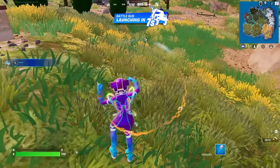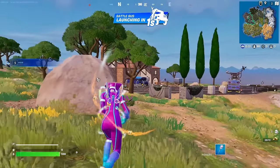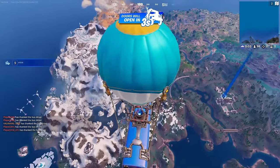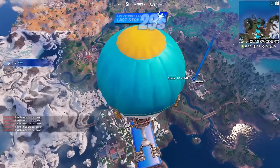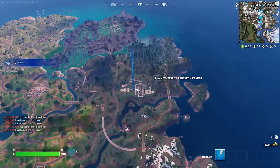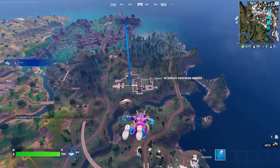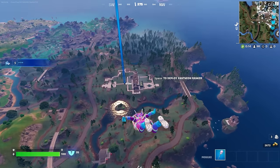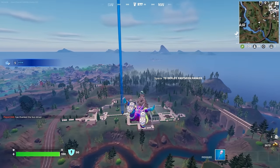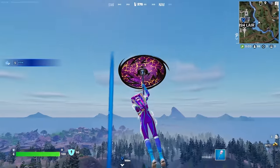Nothing too crazy there — it's obviously gonna be better if you can hear the sound, but copyright and all. I really like these skins. The reactivity is super nice, the pickaxe is great, and honestly the pricing isn't too bad either. You're getting two skins, a pickaxe, wrap, and emotes all for 3,000 — definitely better pricing than the Avatar skins we got recently. The butterfly back bling still flaps its wings when you're dropping too.